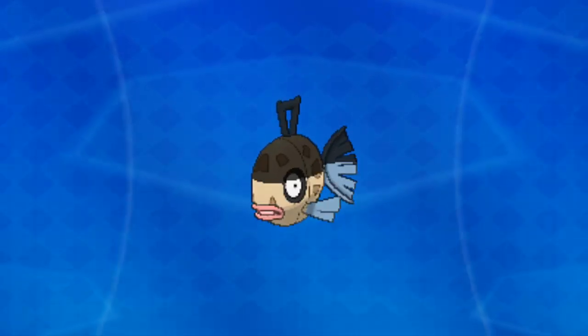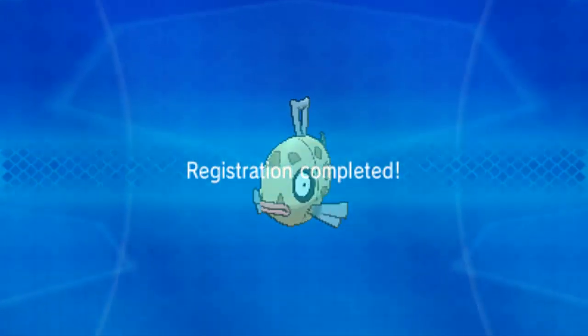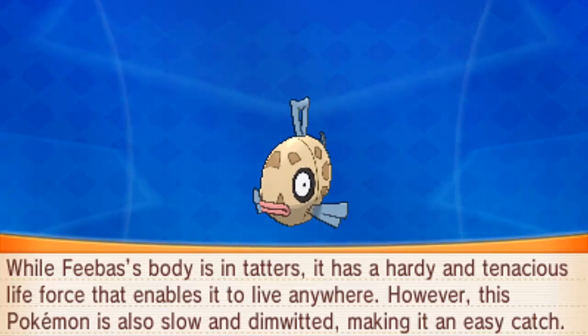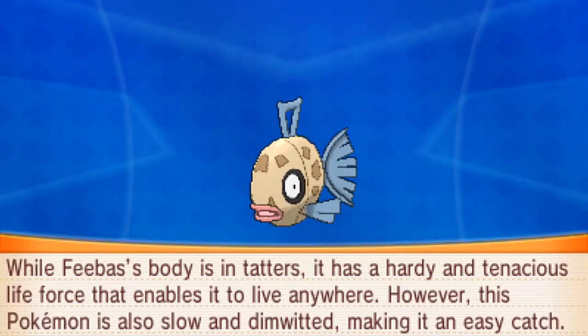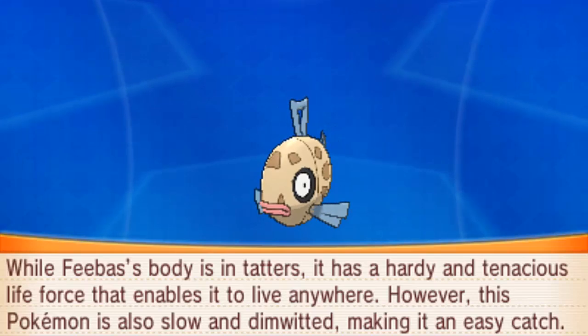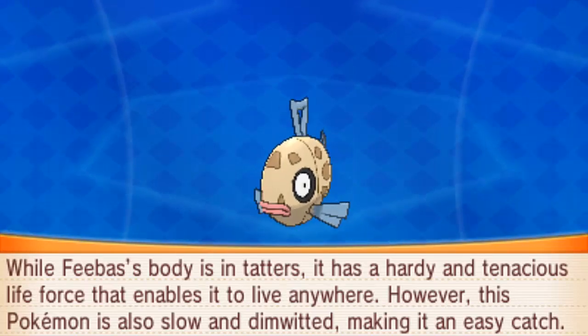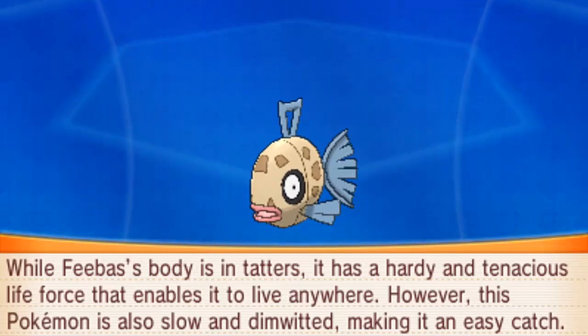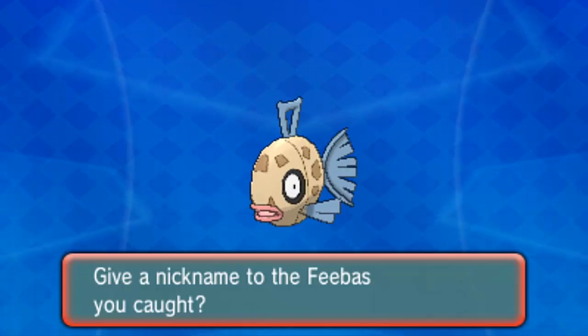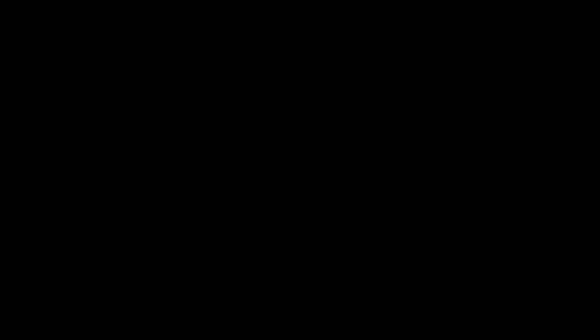We're going to add him to the Pokedex — very nice, good old Feebas. Let's see if we can get another one quickly. Feebas's body is hardy, and a tenacious life force that enables it to live anywhere. However, this Pokemon is also slow and dimwitted, making it an easy catch. Wow — I can definitely say they wouldn't have that Pokedex entry in Gen 3, everyone would be like 'what the...' anyway, that was quite ironic, that entry. Very, very ironic.